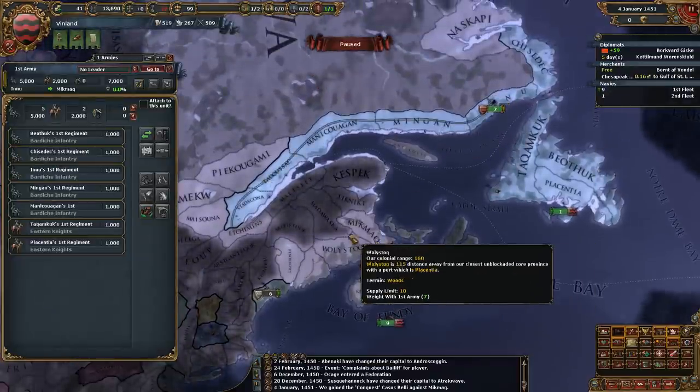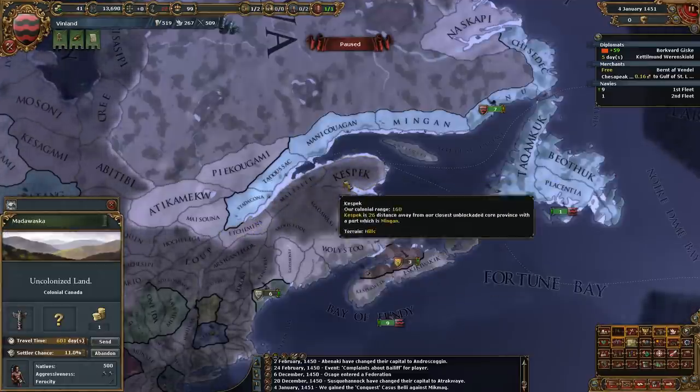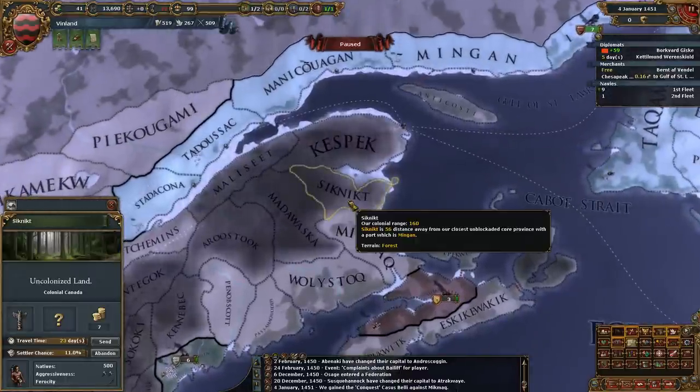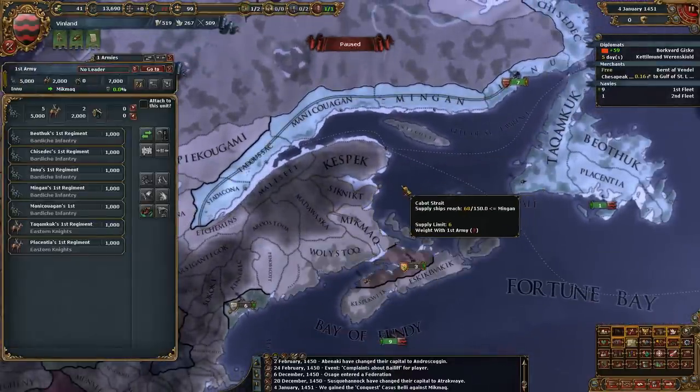Let's go kill some natives — that'll make me feel better. Just go kill some natives, Shen, you'll feel great. Sicknet is seven base tax. Let's kill some natives — sounds fun. Fund that army!